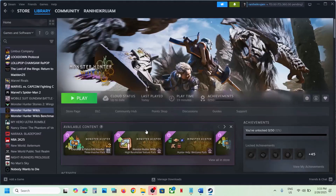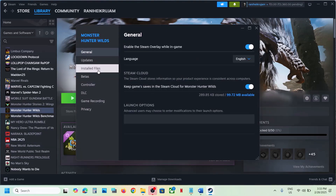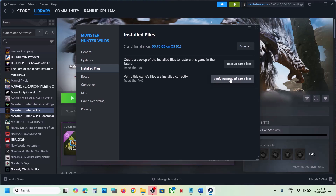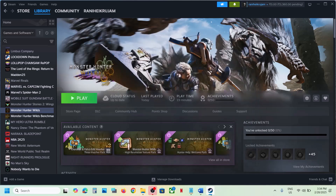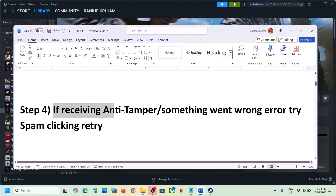Right-click on the game, select Properties, go to the 'Installed Files' tab, and click on 'Verify integrity of game files.' Once the verification is 100% complete, launch the game and check. The next step: if you're receiving an anti-tamper or 'something went wrong' error, when you see the Retry option, spam-click the Retry button.